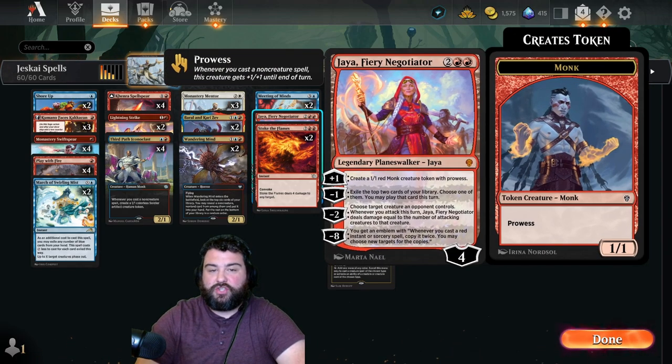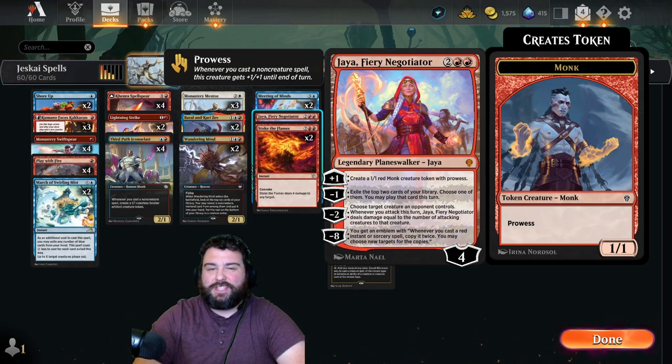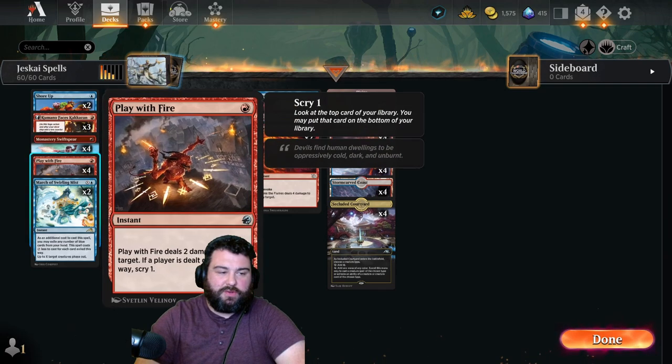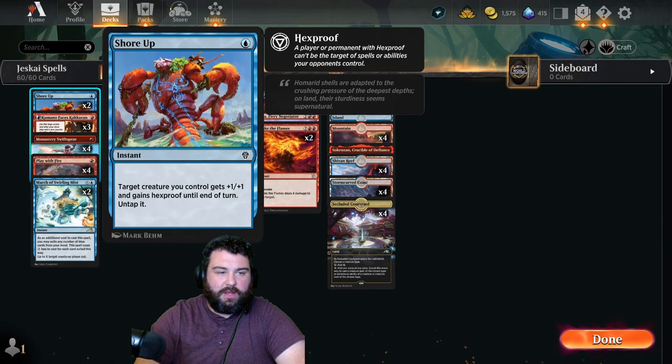We also have a home we're testing for Jaya, Fiery Negotiator — this is a Dominaria United card that didn't find much of a home because Izzet wasn't super good during Dominaria United standard. Other than that, we do have a bunch of classics from Izzet: Monastery Swift Spear, Play with Fire, March of Swirling Mist, a couple of Shore Ups to protect our things and trigger Prowess.